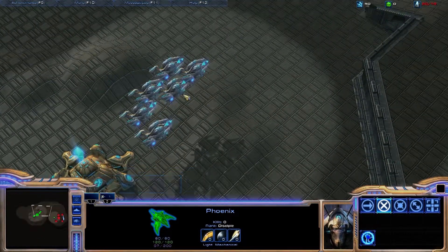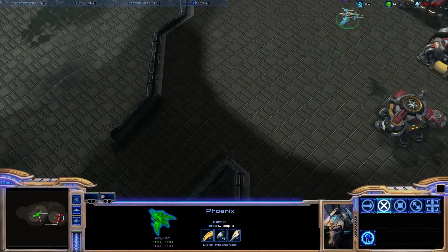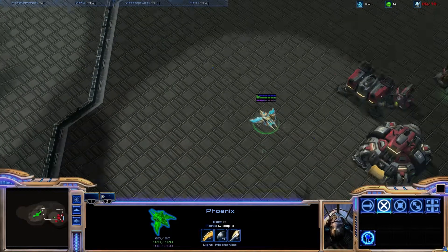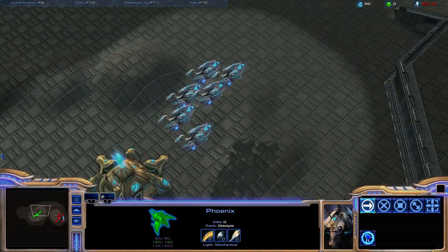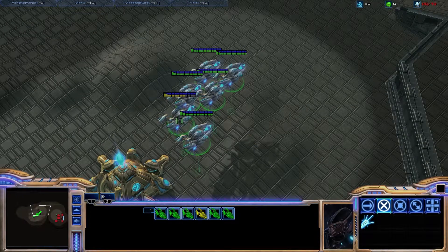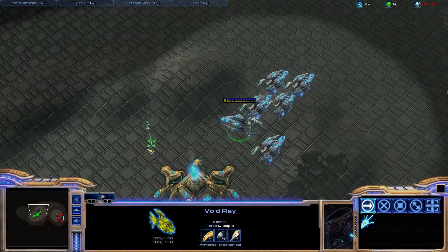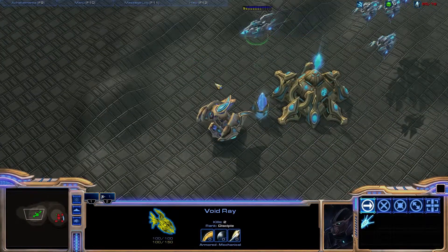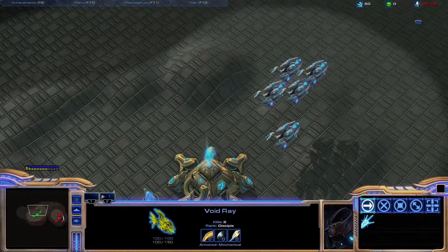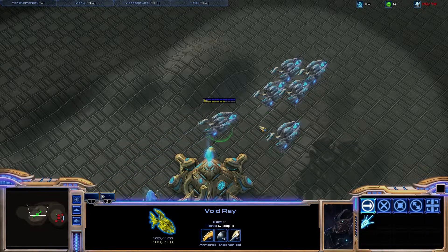Void Rays generally don't do too badly in harassment. They've got a slightly larger range than Marines, so if you can bait Marines towards the edges of cliffs, for example, you can actually attack them from barely within their range, provided you micro your Void Rays well enough. Another thing about their Prismatic Beam is that they can actually fire on the move within a limited firing arc. Although if you let them fire on their own, they'll basically pick what they reckon is the best target, which might not actually be the targets you want them to aim at. But it's still a nice little touch that they can do that.